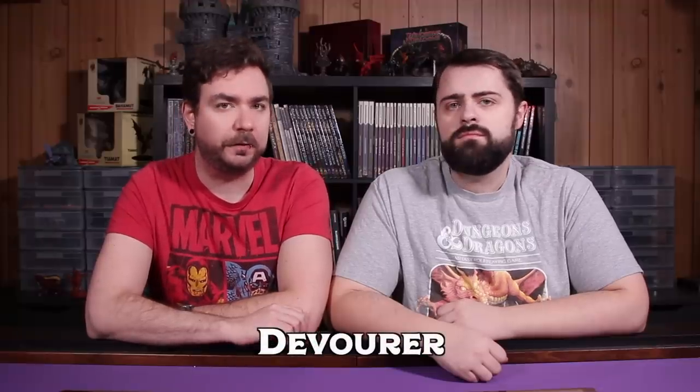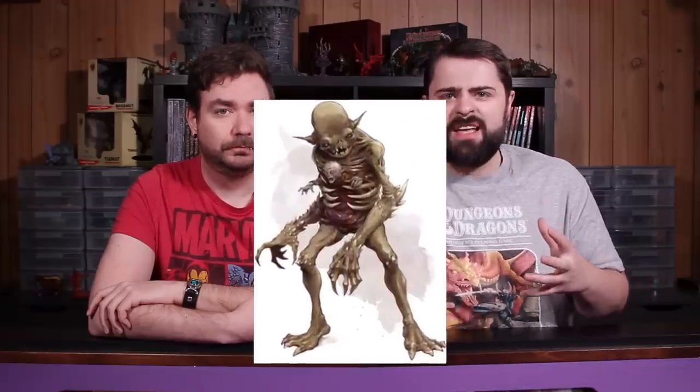The first monster we're going to look at today is the Devourer — a large fiend found in Volo's Guide to Monsters on page 138. The Devourer is a large fiendish creature which resembles an undead ogre. Its protruding ribcage imprisons a tortured soul that the creature drains its life energy to fuel its malign powers. Clocking in at challenge rating 13, this fiend has massive claws that not only do slashing damage but also 6d6 necrotic damage on a hit.